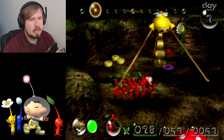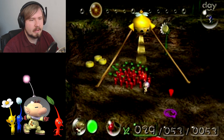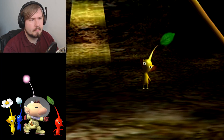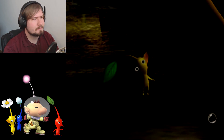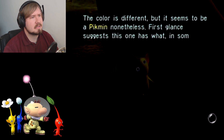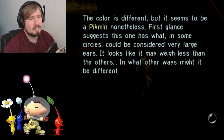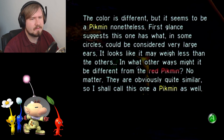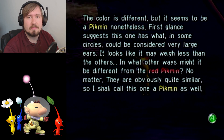What does the yellow Pikmin do? I want to pick him - pop! Look at him, he's so cute, it's got really big ears. The color is different but it seems to be a Pikmin nonetheless. First glance suggests this one has very large ears, it looks like it may weigh less than the others. In what other ways might this Pikmin be different from the red Pikmin? No matter, they are obviously quite similar so I should call this one a Pikmin as well.